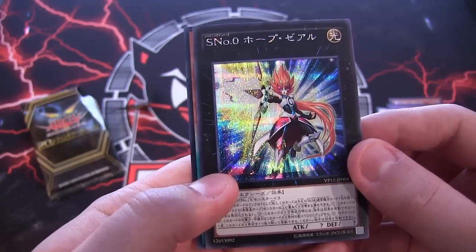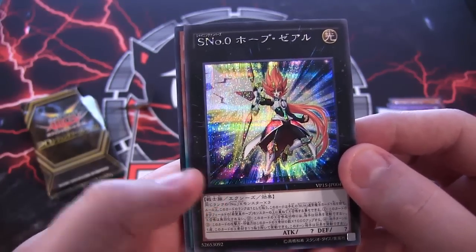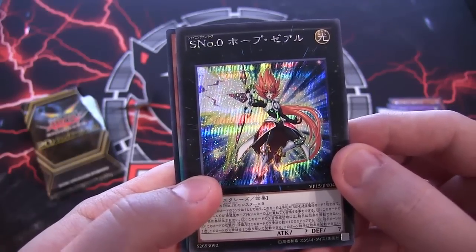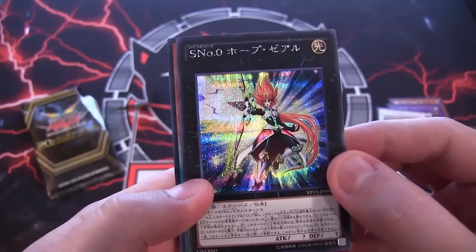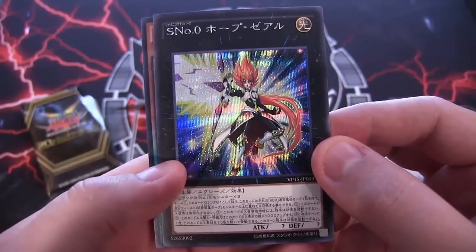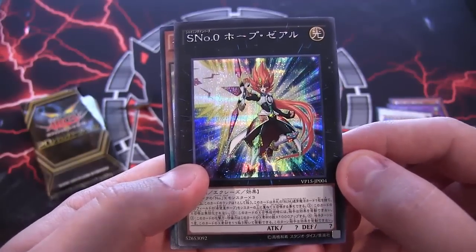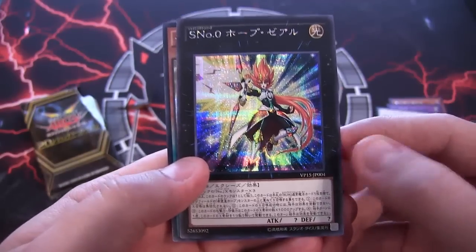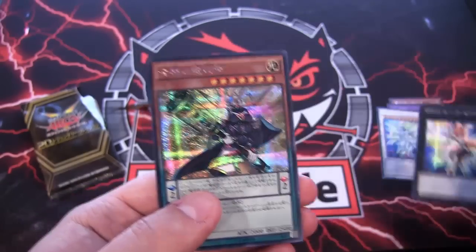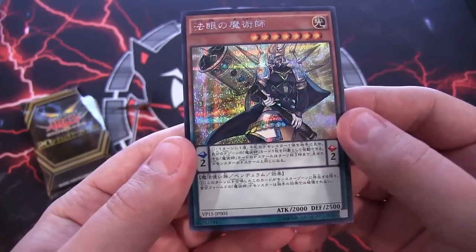Of course we also have a new Utopia form: Number S0 — Hope Zexal, or Zeal, whatever pronunciation you prefer. It could also be called Number S0 Utopia, since in Japan it's called Hope instead of Utopia. This is probably one of the best cards from the set — it has like a Cold Wave built into it. I can't wait for this to get printed over here because I want to build a deck around Utopia using this card, and we still need that manga promo too, so hopefully we'll get those pretty soon.